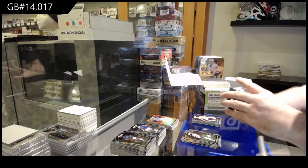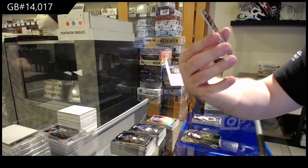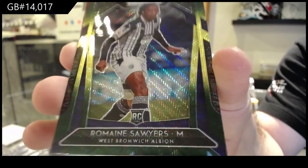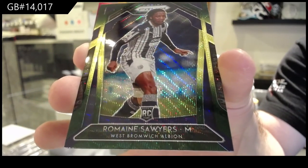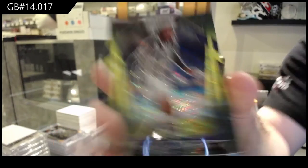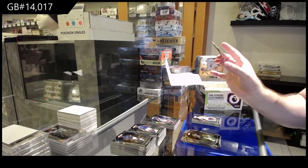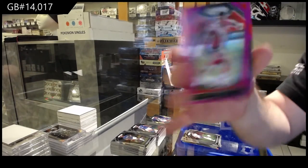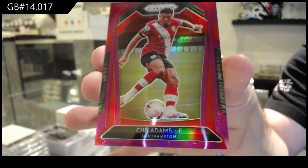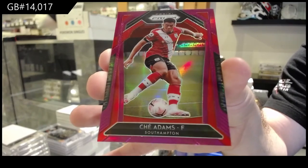We've got a multicolor rookie for West Bromwich of Sawyers. And we've got Adams numbered to 99 for Southampton — Pink Prism. Southampton.